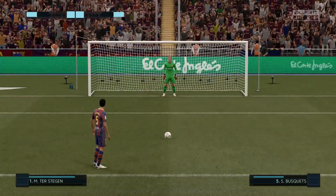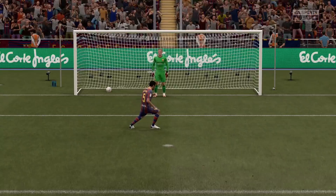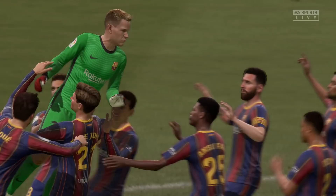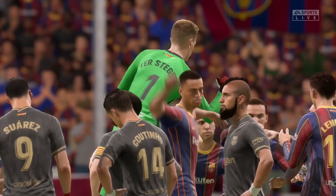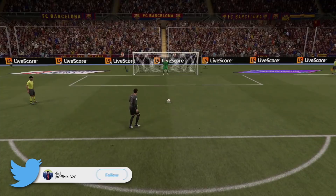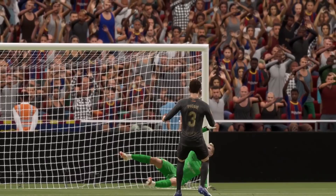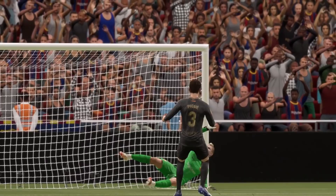Felipe Coutinho versus ter Stegen — oh my god, ter Stegen just fell down, he knew he couldn't stop that. Busquets to take this one, another decent penalty. We're gonna be here for a while by the looks of it. If Pique misses, Koeman's team gets the win. Pique misses and Ronald Koeman just edges this one out. We can't really make a conclusive decision based on this experiment because it was so tight — barely any chances in 90 minutes, all the drama in the penalty shootout. According to FIFA 21, Ronald Koeman just about edges the experiment.